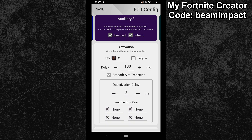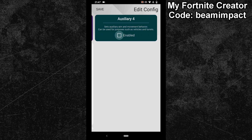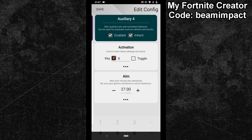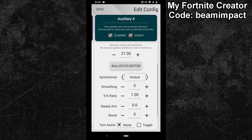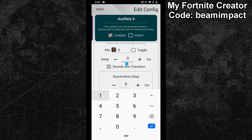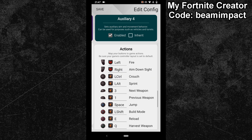The last step comes now. Swipe once again into a new subconfig and follow the same steps as before. Copy your hip settings and bind your walls button to the activation key. This time, we will also untick the inherit box again. After that, set the delay value to 120. Finally, scroll down to the button bindings and bind your walls key to the build mode action. That is already it — you can save your config and exit the configuration mode.